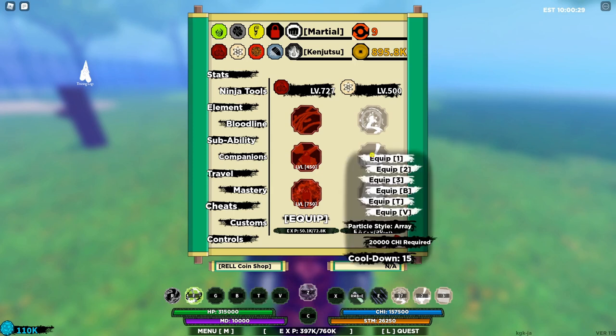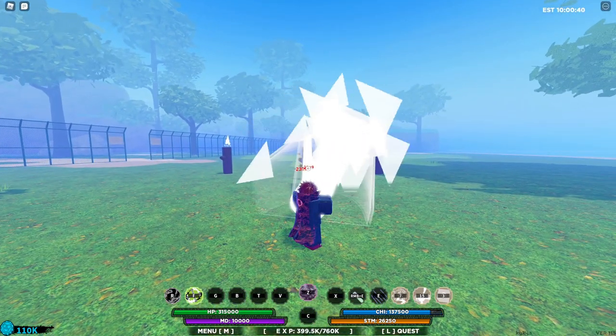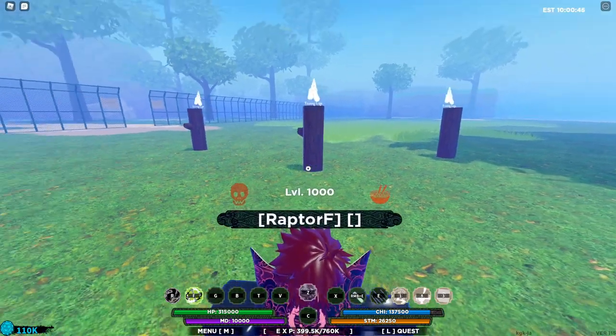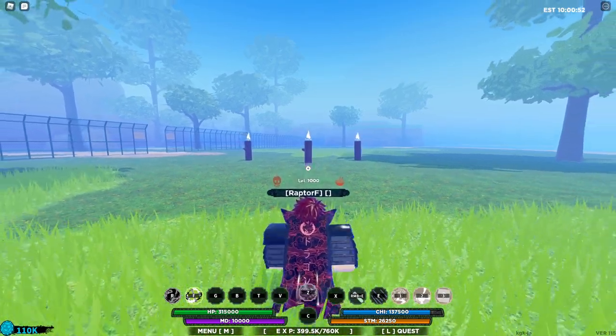Now let's move on to our second move, the Particle Style Array. It requires 20k chi, has a cooldown of 15 seconds, and you can pop it against a Training Log like so. You fire out 2 beams that deal 23k damage each, so that's around 40 to 46k damage total.